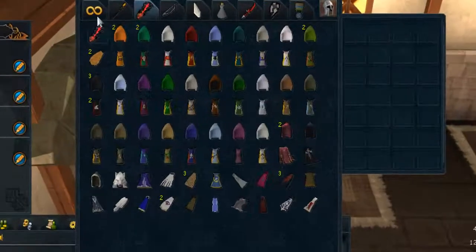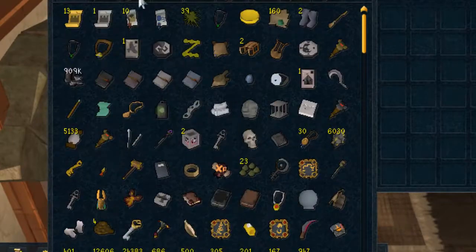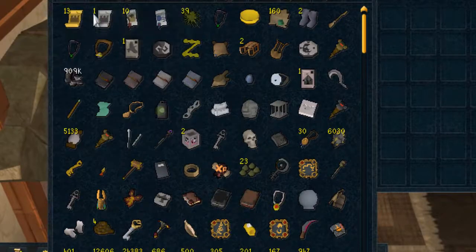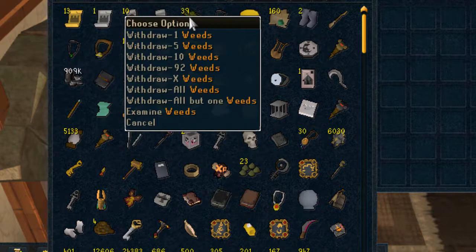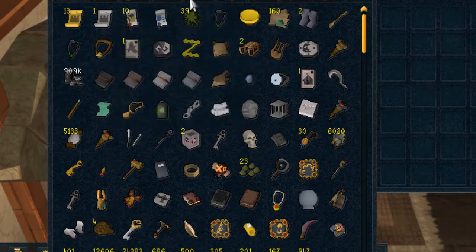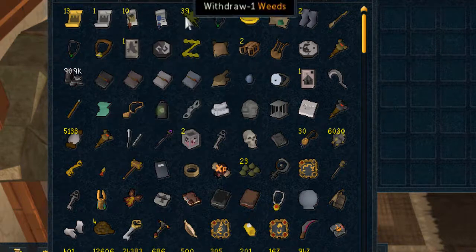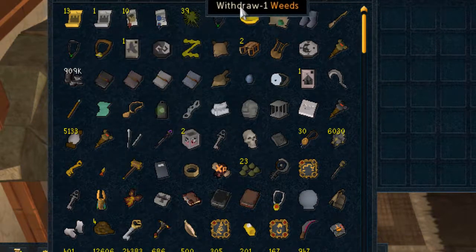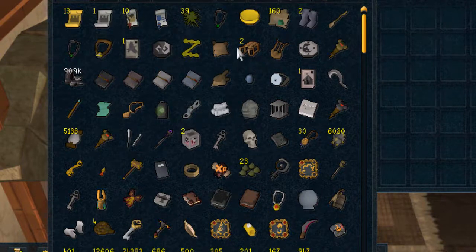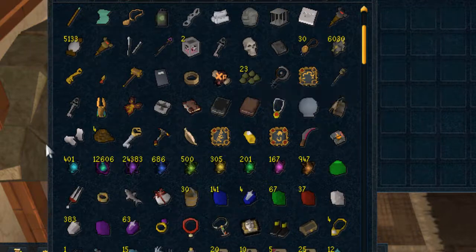Let's get right into the bank. First up we've got the junk tab — gold tickets, silver tickets. I've decided I'm going to start collecting weeds, so if anyone has any weeds for me I'll buy them for one GP. Loads of useless junk, sleds, dragonkin journals.